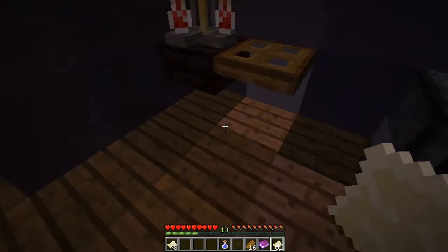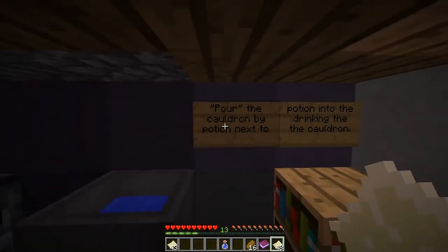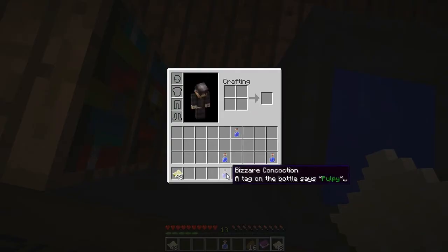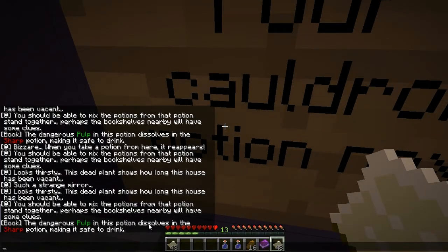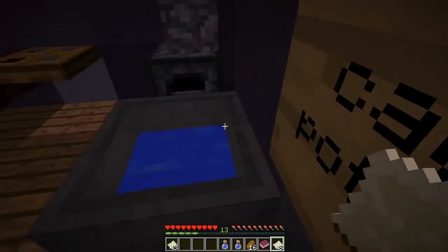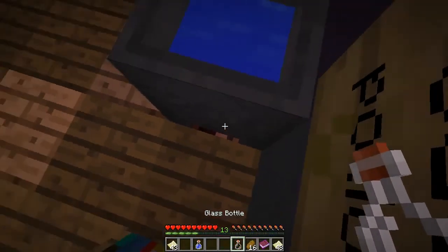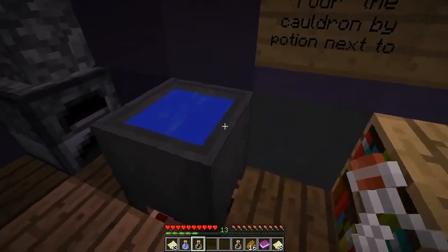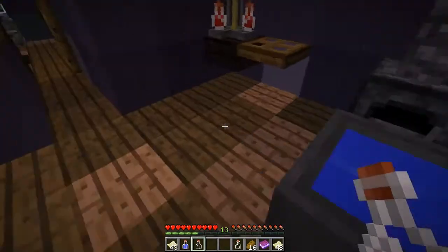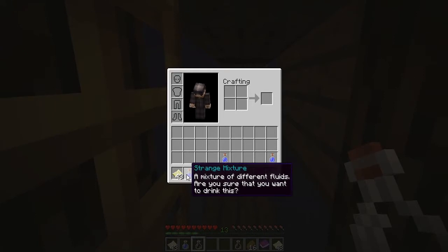What do you do, what do you do?! I thought I was doing that. Sharp — the dangerous pulp dissolves in the sharp potion. I gotta drink sharp first, I don't know. It's the second one, the longer one. Oh there it is — strange mixture, different fluids. Are you sure you want to drink that? Yeah, I do!